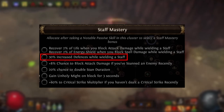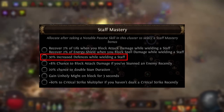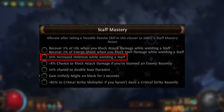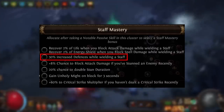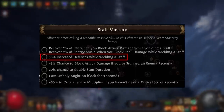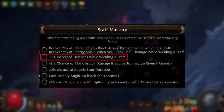Next up, the other really useful mastery: 30% increased defenses while wielding a staff. This one is actually really good — probably the best mastery on this whole list. Even if you're scaling just one defensive stat like armor, this is still 30% increased armor for a single point. Most builds using this will likely be scaling multiple defenses like armor and energy shield or armor and evasion, gaining 30% increased stats across everything they're scaling. That's really nice value for a single point.